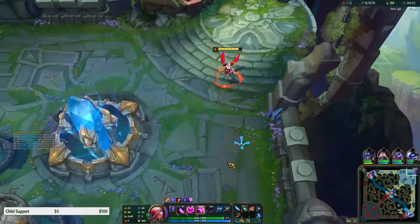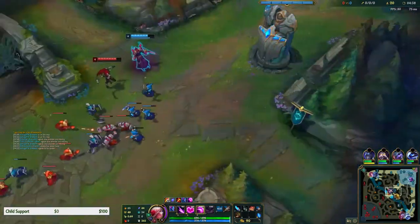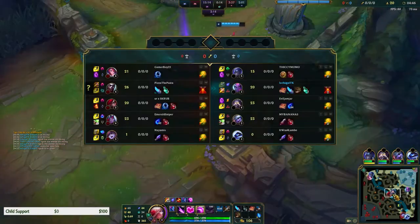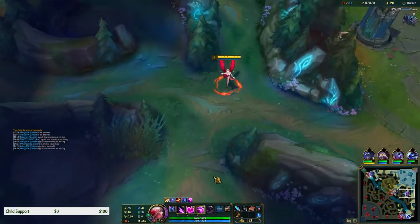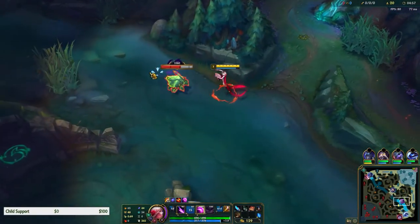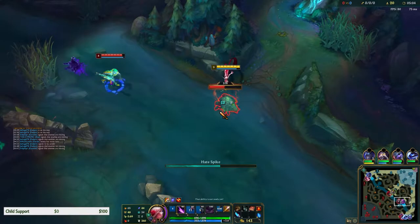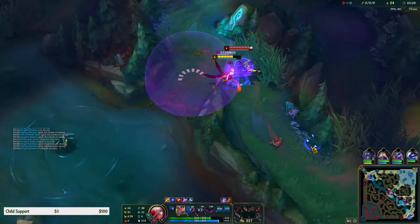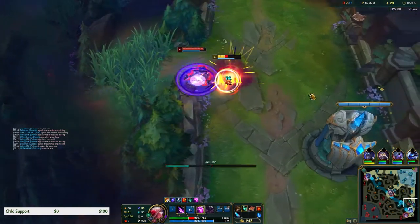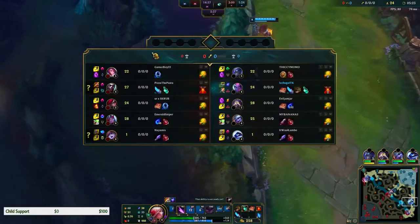We're gonna try to get the Amplifying Tome first, if not we'll just get our boots - we're gonna get both of them. Let's focus Hextech Alternator first as it does quite a bit of damage, and after that we're gonna go into our Sorcerer's Shoes. He's heading down - I can probably take this camp before he gets here. I don't have Flash, I burned it earlier.